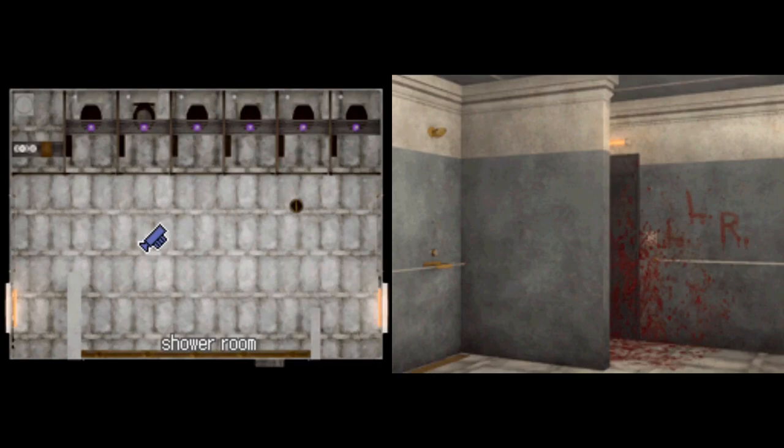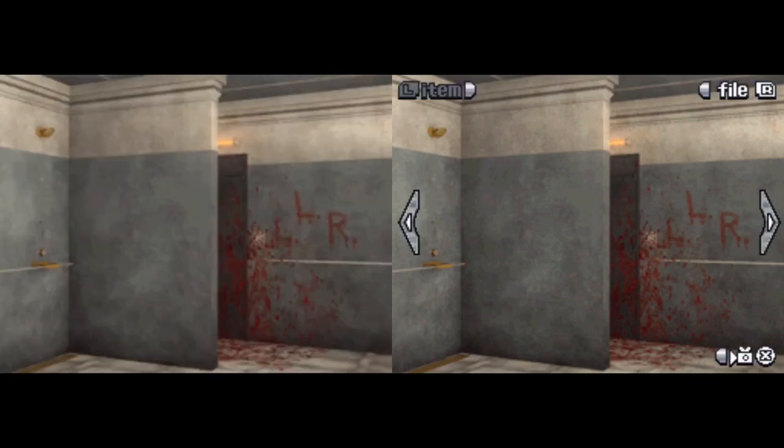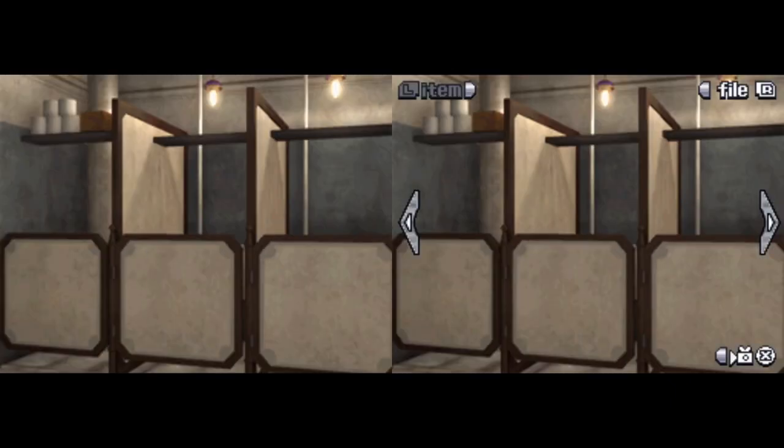We're going to see if we can get through this room quickly. On this first screen, we have, of course, the blood from Snake, but that's not all — in red letters, we have LLR. We're going to keep that in mind for now. If we turn to the right, we have these bathroom stalls.